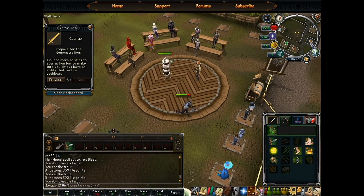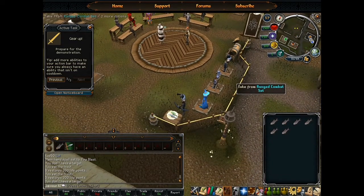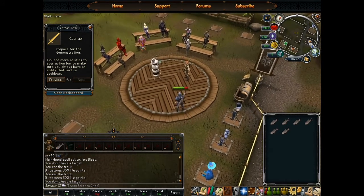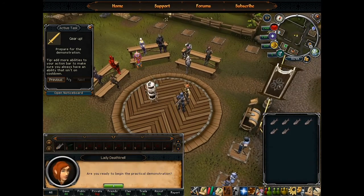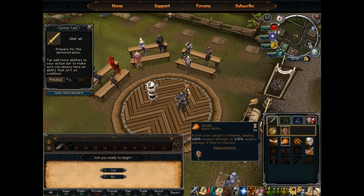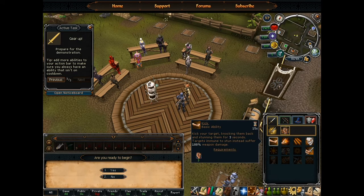Don't die! Just need to get more trout. My melee's my highest — unless she's using magic. I've got this! I've got this lady! I've got a slashing attack — strength attack, come on. Strike for the win. Is that a stunning attack? Kick your target, knocking them back and stunning them for 3 seconds.